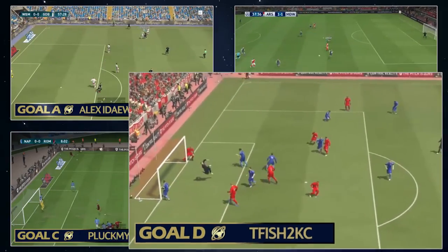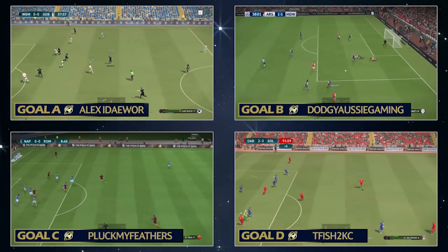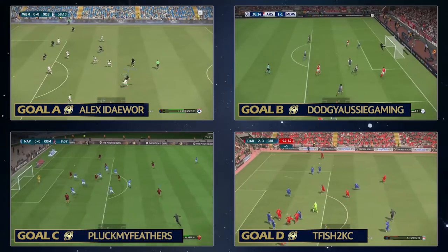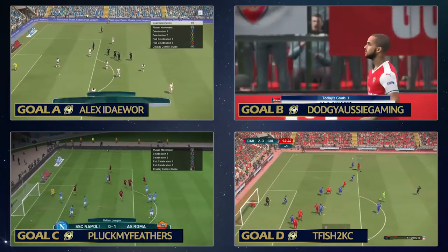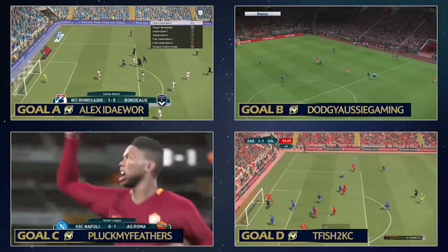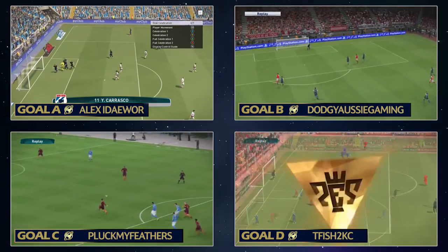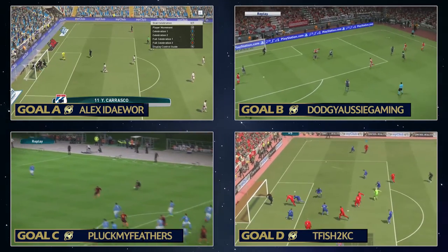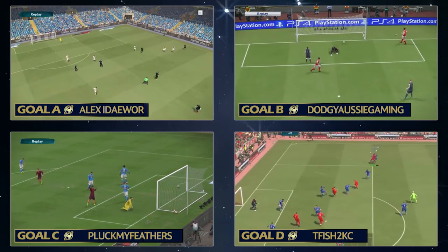That rounds up category seven — the volley category. Goal A is Alex Iduar, Goal B is Dodgy Aussie Gaming, Goal C is Pluck My Feathers, and Goal D is T Fish 2KC. Get involved, let me know in the comments if you're enjoying this series, don't forget to like, favourite and subscribe, and vote — the link will be in the description below and on the official Pez Universe Twitter at Pez Universe.